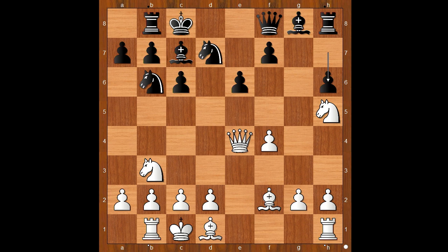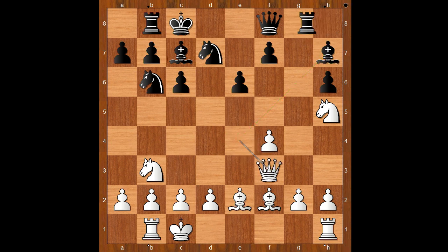White is a pawn up and black has no compensation for it. So has an opening advantage. The game continued: bishop to e2, bishop to h7, queen to f3, rook to g8, bishop to d3, bishop to g6.